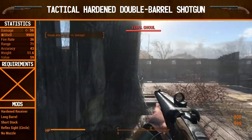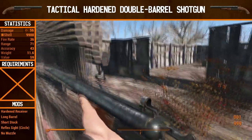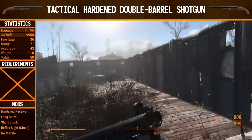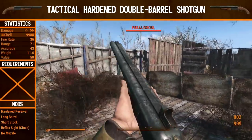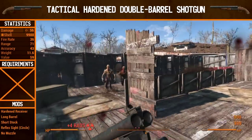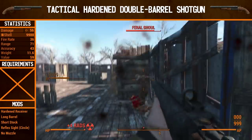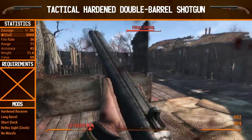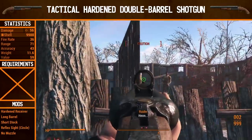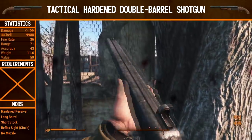Now it's time to see how the tactical hardened double barrel shotgun does in action. This gun has a lot of things already unlocked without any requirement needed — you don't need gun nut rank 1 or 2 to get this shotgun upgraded a fair bit. Let's go over the stats. It has 56 damage, up from 45 — that's 11 extra damage already. Fire rate is the same at 36 but doesn't really matter. The range has gone up to 71 because of the long barrel, and accuracy has gone up a little bit as well.